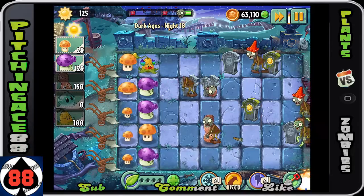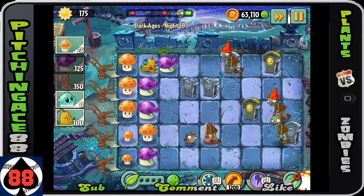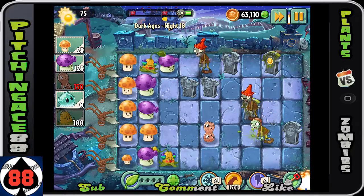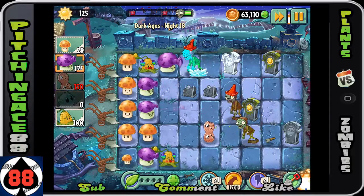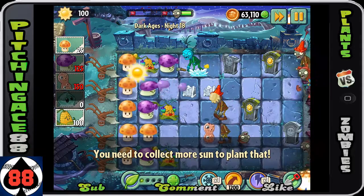The jesters will cause so many problems, and they normally come in the middle rows. So it's okay to plant the kernel in the top and bottom rows. The peanut I had to get down just because I needed to stop him before he got into my sun shrooms.